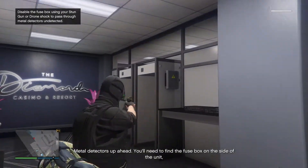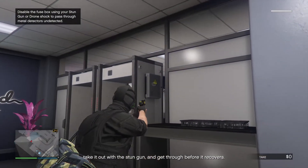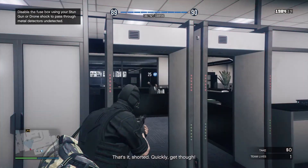Metal detectors up ahead! You'll need to find the fuse box on the side of the unit, take it out with a stun gun, and get through before it recovers. That's it! Short it! Quickly, get through!